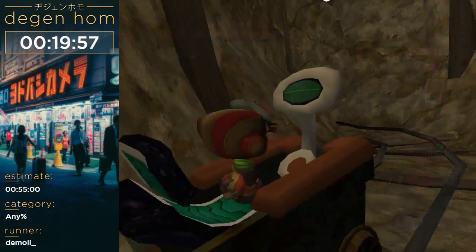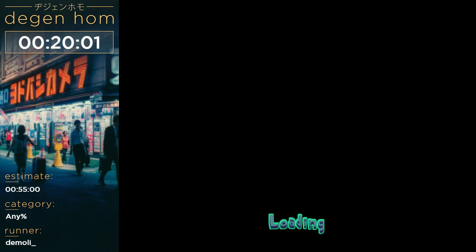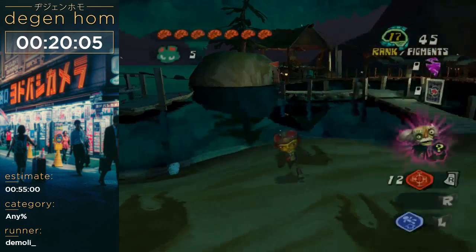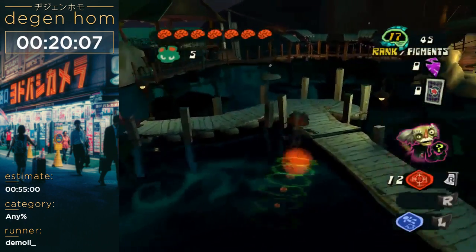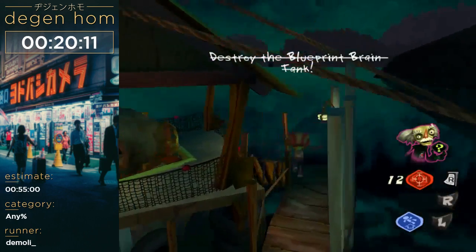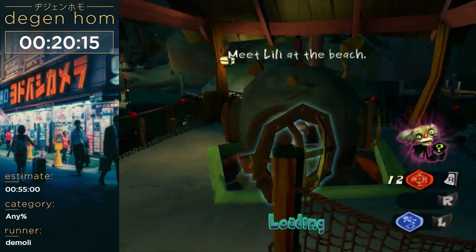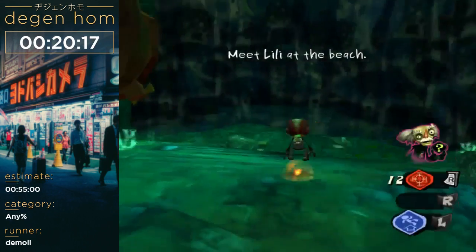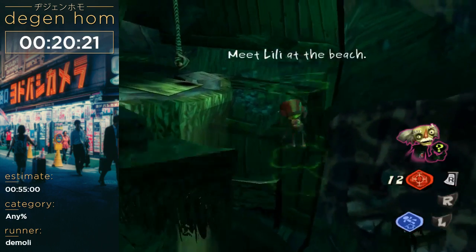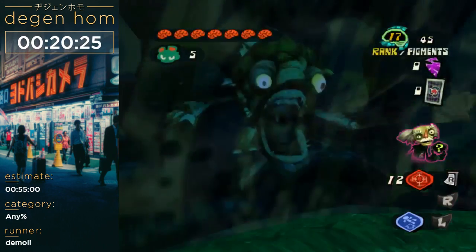There are a lot of cutscenes but we're going to skip them all. Basically now this is the second half of the game — it's nighttime, everything's different, you know who the bad guy is now. So we have to go across the lake, but the way we're going to do that is go under the lake. I got good RNG.